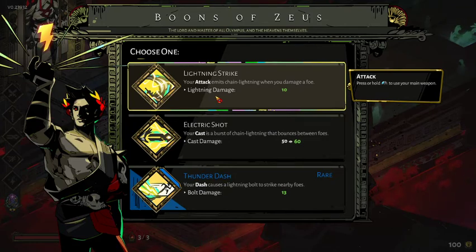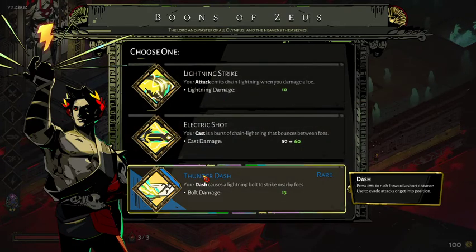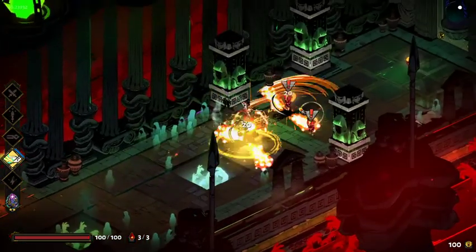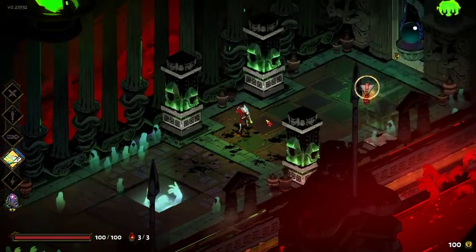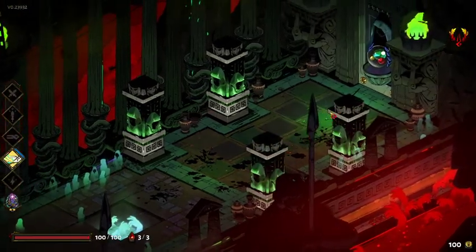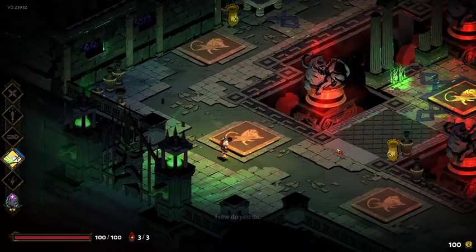I think having lightning on our default attack is amazing, but I really wish it was higher than just normal rarity. The dash having bolts might also be useful, so I'm going to take a little bit of a chance and use it on that.